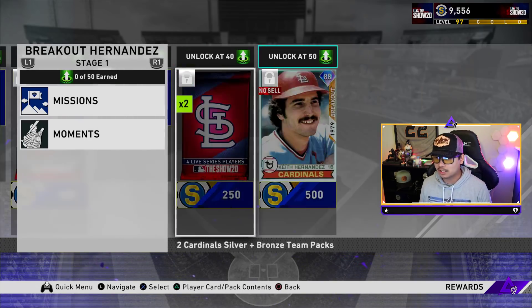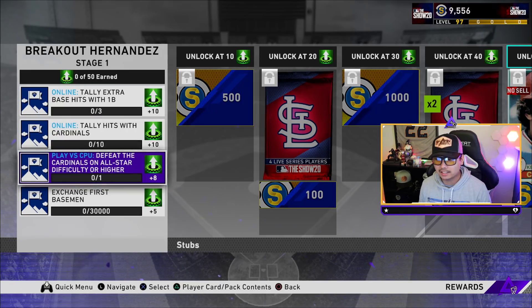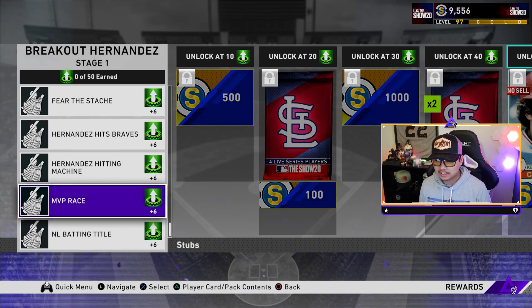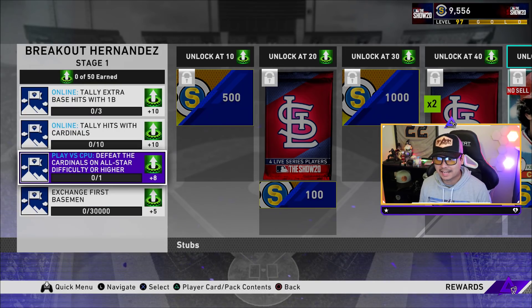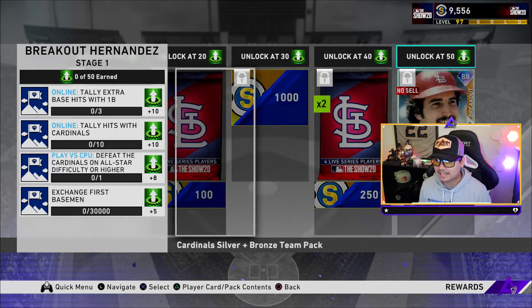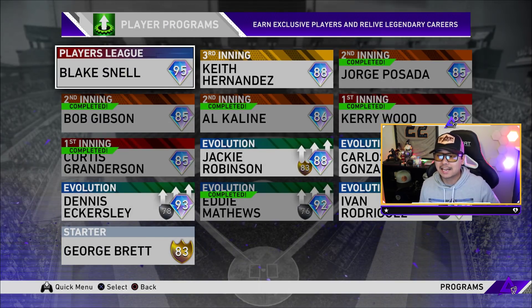Let's see the moments real quick: missions online, a couple online exchanges, play CPU moments. You've got 6, 12, 18, 24, 30, 42 stars you can get out of those. If you do that 42 and then defeat the Cardinals on All-Star difficulty or higher, you're gonna get yourself some free packs, some free stubs, and an 88 overall diamond Keith Hernandez.